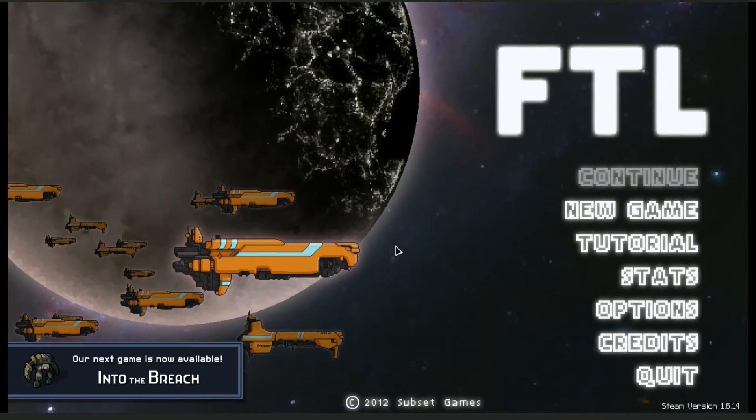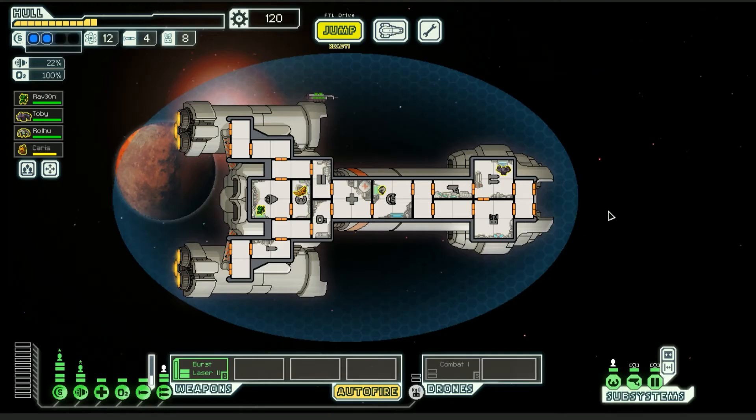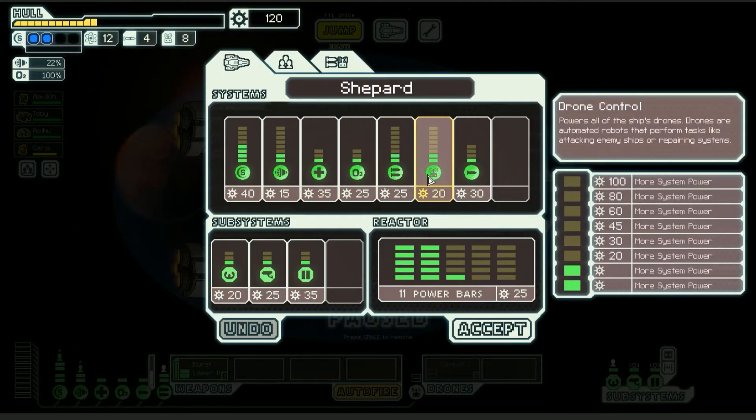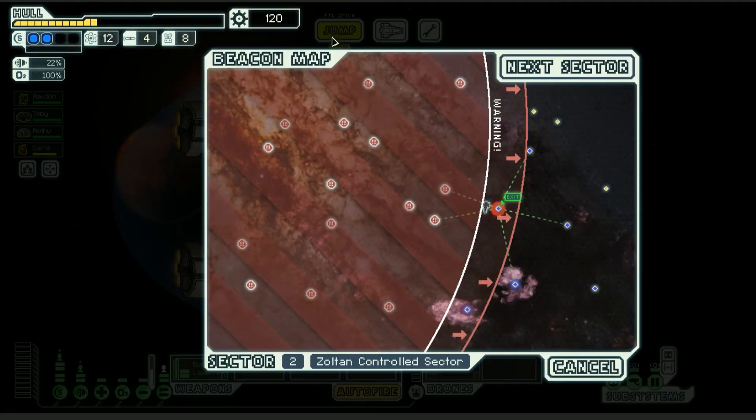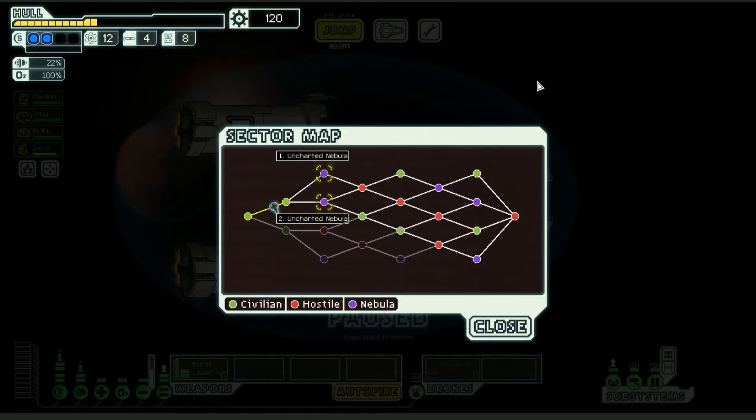Welcome to Dexter Plays Faster Than Light. We're going to go on to the next sector. I have 120 scrap I could use for purchasing subsystems, but we're going to use that to jump into the next sector. I'm going to pick an uncharted nebula on the outside.